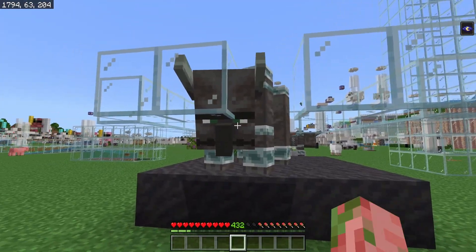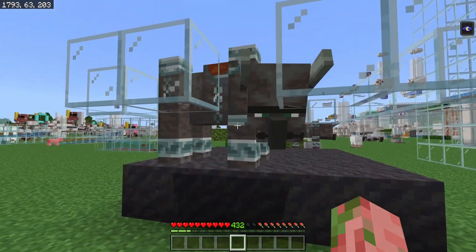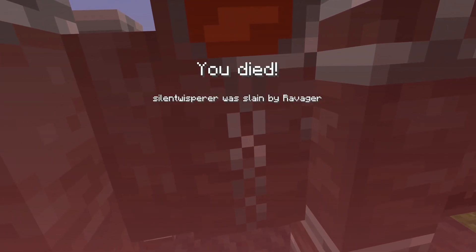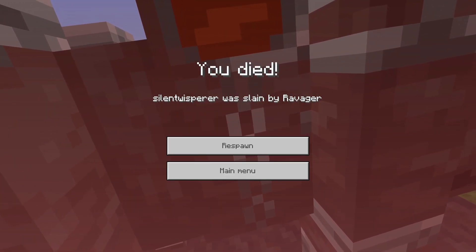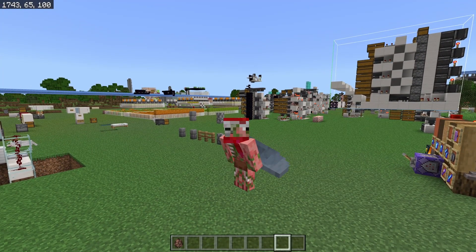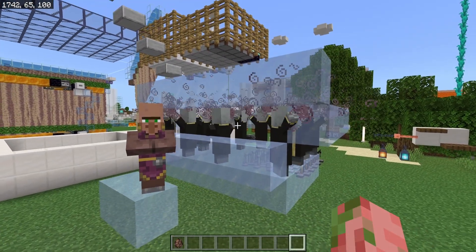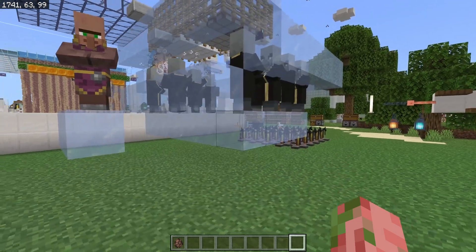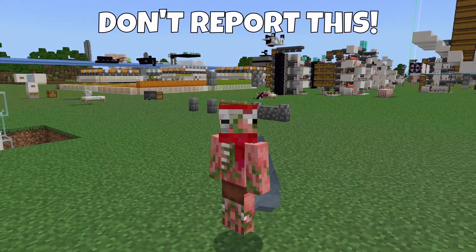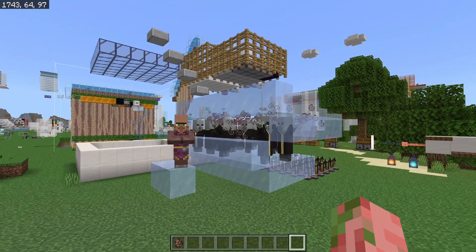There's also been a bug fix to ravagers — these guys will now properly attack the player when they're standing on top of mud and other smaller blocks. That seemed like a rather useful feature to lose, but at least we still have the feature where evokers can't summon fangs or vexes when they're standing on top of ice. Nobody report this — it's actually really, really useful. Please nobody report it — I probably shouldn't be talking about it.